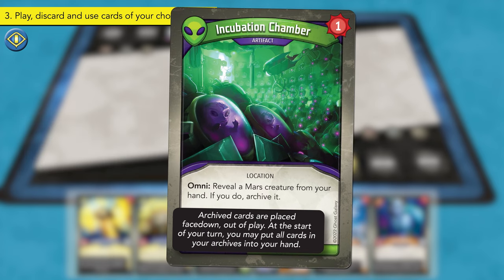Having used the Omni ability on Incubation Chamber, the Radiant player reveals the Mars creature Ixl the Iron Captain from their hand and adds it to their Archives. We will detail Archives a bit later in this tutorial. For now, simply place Ixl the Iron Captain face down next to your discard pile to form a pile of out-of-play Archive cards. Next, the Radiant player plays Champion Anaphiel, placing it exhausted into their battle line. The Radiant player's last Sanctum card is Sergeant Zekiel, who is also placed exhausted into the battle line.